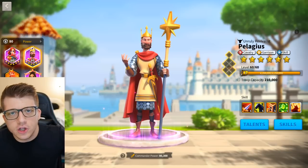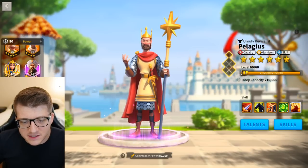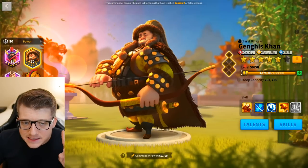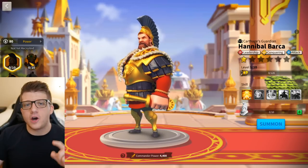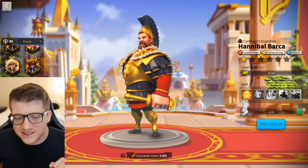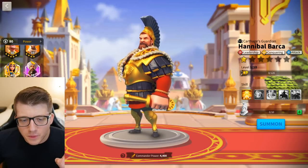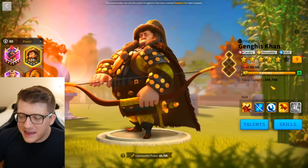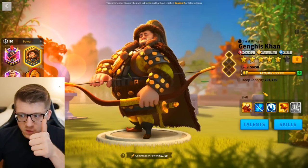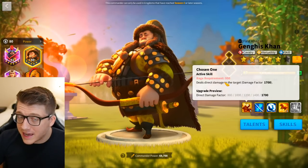Next, let's look at commander number six. We have Genghis Khan primary and Hannibal Barca secondary — that is what OpenAI suggests as the sixth most powerful commander pairing. Let's see if we can justify this. Genghis Khan is infamous for two things: one of the lowest rage requirements in the game, starting at 950 but lowerable to 850 with his second skill, and on expertise he has a 30% chance to cast an additional active skill.